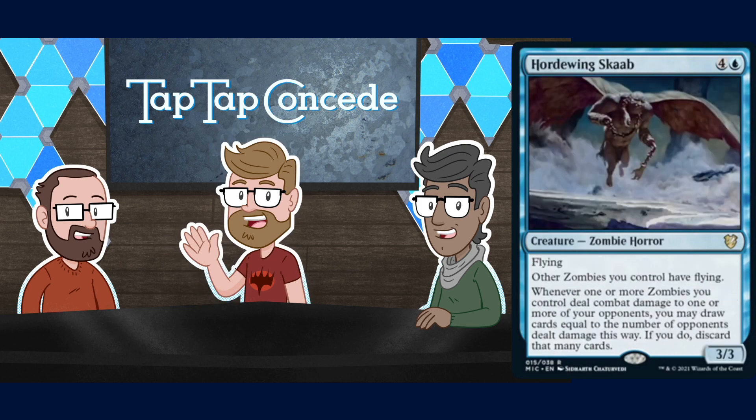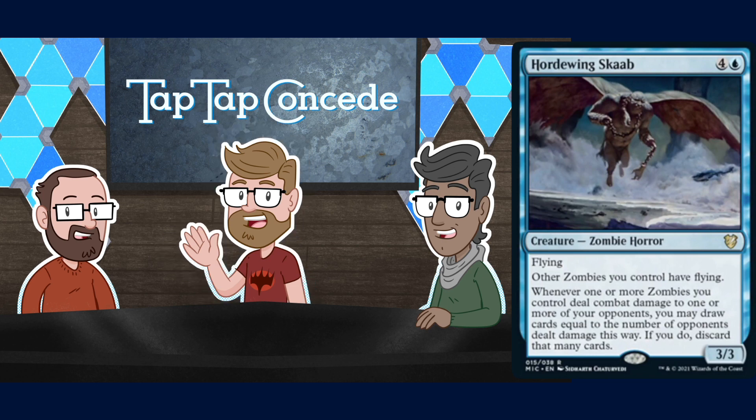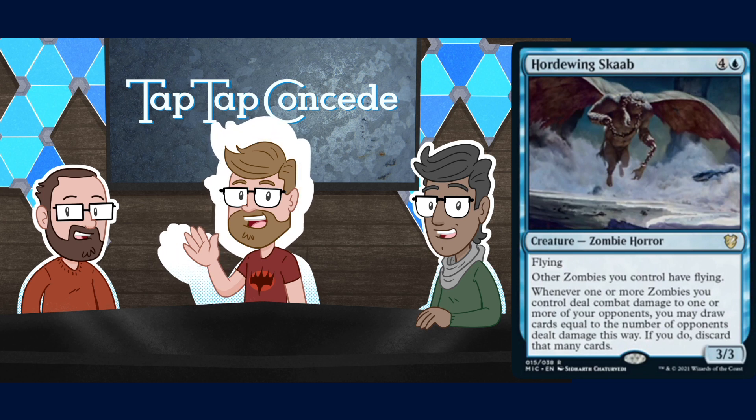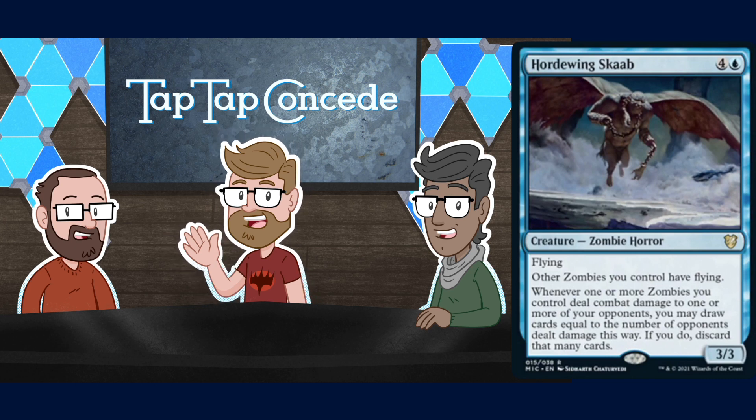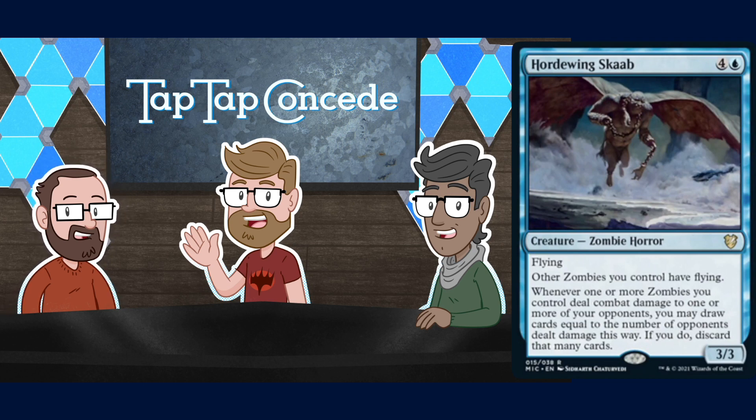You could even Zombie Tinker into Hordewing Skaab, which is four and a blue for a 3/3 Zombie Horror with flying. Other Zombies you control have flying. Whenever one or more Zombies you control deal combat damage to one or more opponents, you may draw cards equal to the number of opponents dealt damage this way; if you do, discard that many cards. Other Zombies have flying — it's one more mana than Wonder but it's a Zombie. Pretty hot.